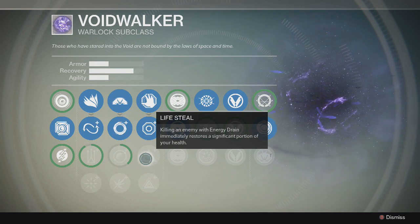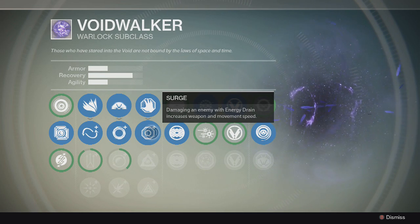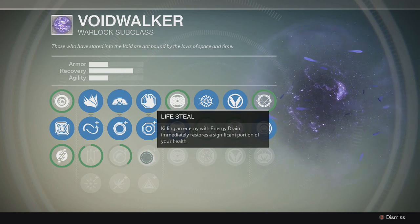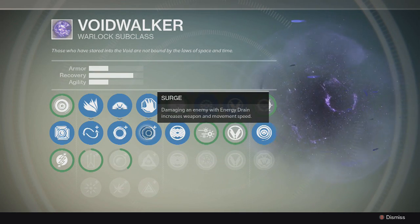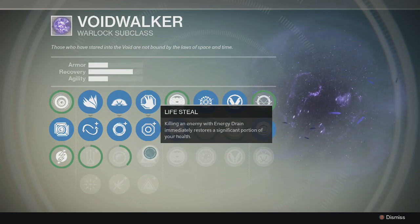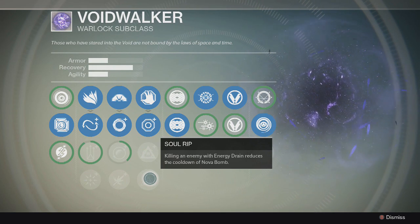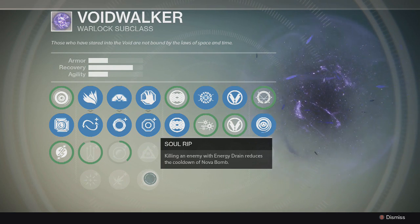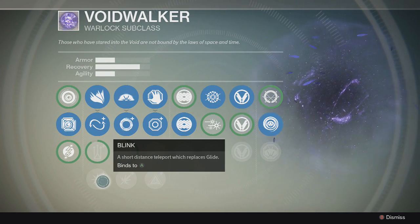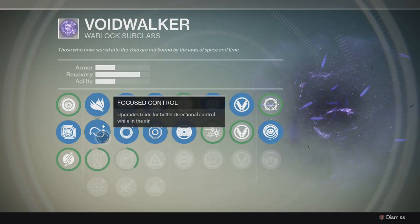Then you have Lifesteal, which makes Energy Drain restore a lot of your health as well. It might be a little better than the weapon and movement speed boost if you're really taking heavy damage, because you'll be able to get your health back. When I unlock it, I'll probably switch to Lifesteal. Then you have Sol RIP — killing an enemy with Energy Drain reduces the cooldown of Nova Bomb — which is really good because you want to get that Nova Bomb out as quickly as possible. Finally, you have the Glide abilities, and the option for Blink where you can teleport instead of gliding. I kind of like Glide, so I'm not sure I'll trade it for Blink.